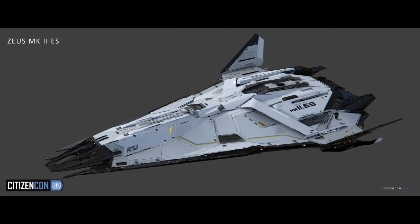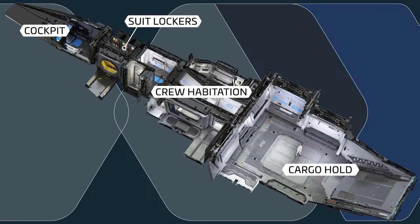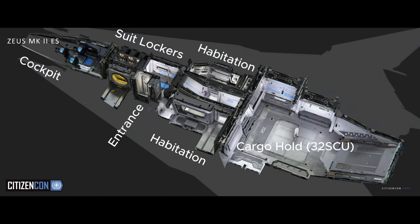This is what the inside looks like and they have really packed a lot into a relatively thin and small space. It has a comfortable recreational habitational area and a rear room which holds 32 SCU of cargo capacity as well as fitting a Cyclone, they say. So not too bad for an exploration ship — it feels like the one you should get if you like to dabble in a bit of everything in the verse.